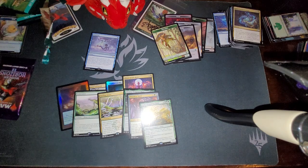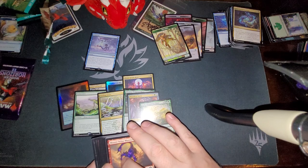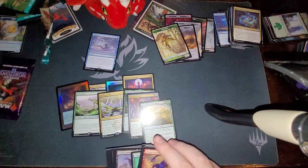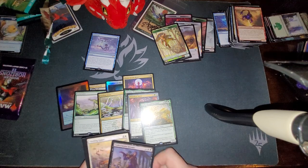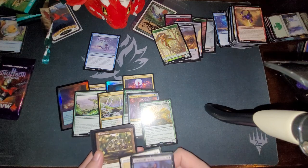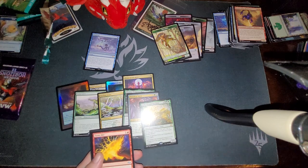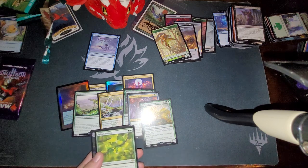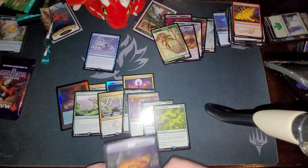There are our uncommon slots. I love this art for Brainstone. And then we have a Flame Rift. Sylvan Anthem — not great, but again, I can't complain. Food Token.